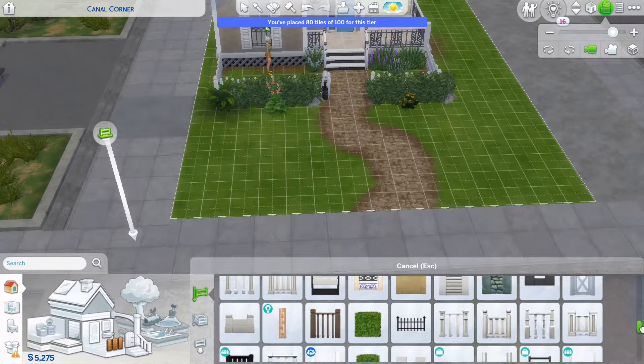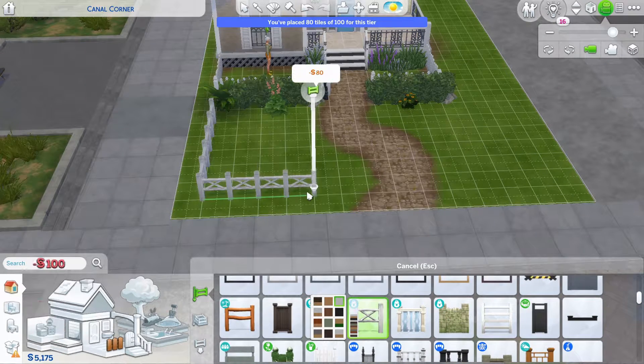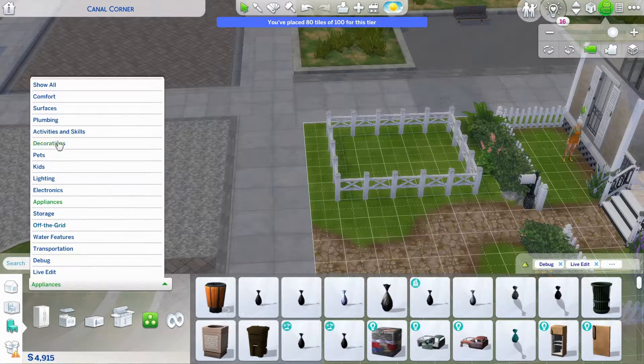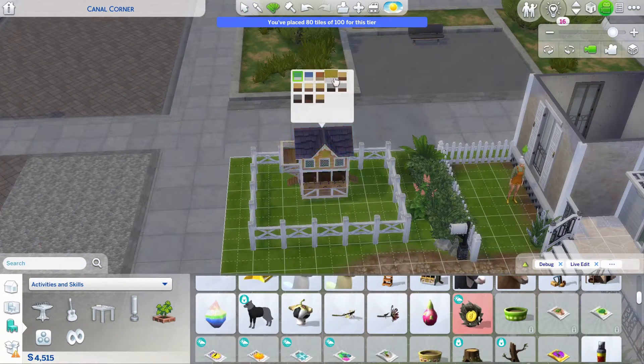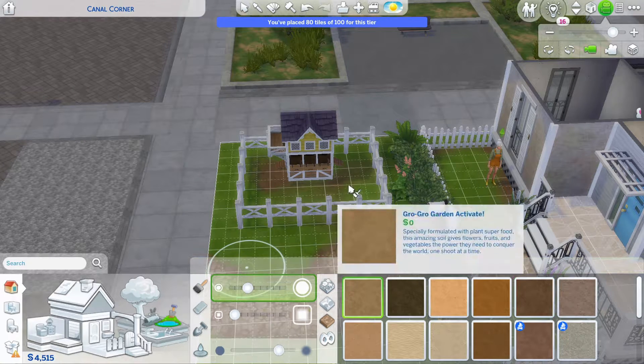I didn't completely furnish the house — I just put all of our old furniture in our household inventory and placed it back into the house. I didn't really purchase much else other than the chicken coop and some of the greenery and stuff.